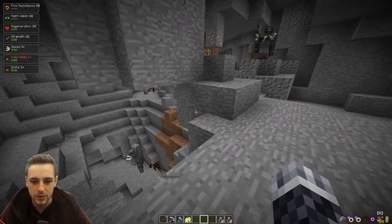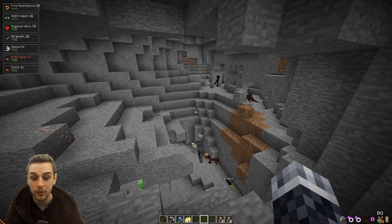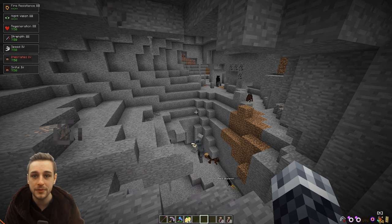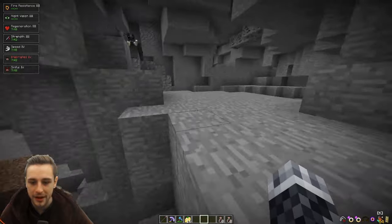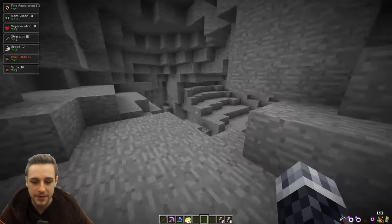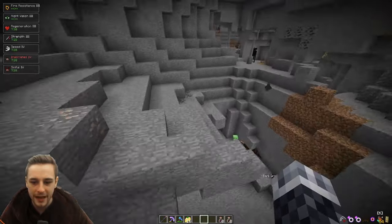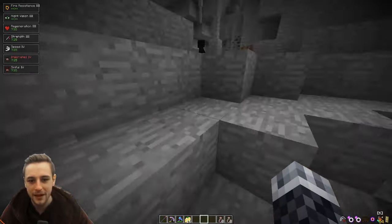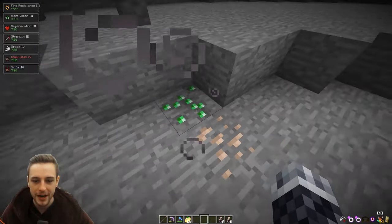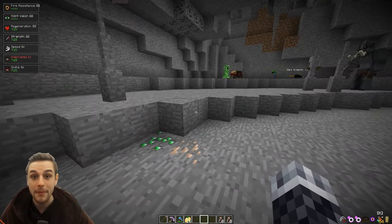We're going to teach you how to find trolls just like this. So trolls will spawn in three different biomes: forest biomes, cold biomes, and mountain biomes. But it's got to be deep underground, so you have to be deep underground in these biomes. It can be a little bit difficult to know exactly which biome you're in when you're underground. Part of the reason I decided to search this area is I found an emerald, and emeralds as far as I'm aware only spawn naturally like this in mountain biomes.